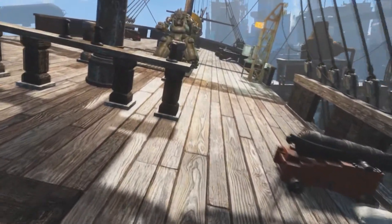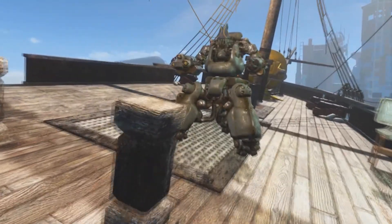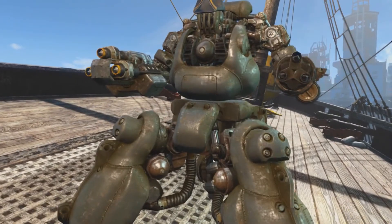Report back to the captain. He says the ship is ready and you have to fend off some more scavengers. After this, travel across the street and flip the breaker on the roof of the building.